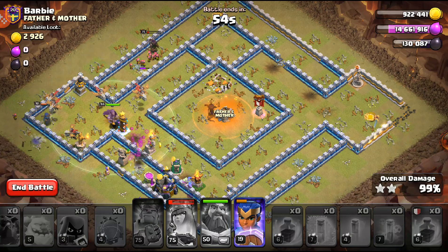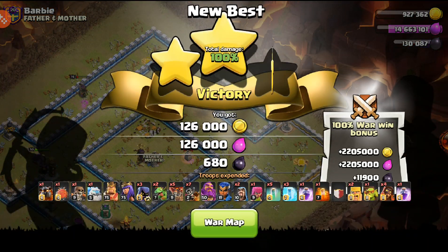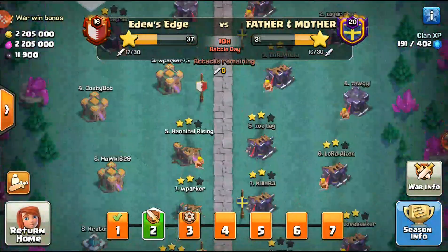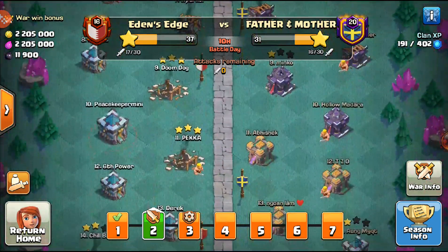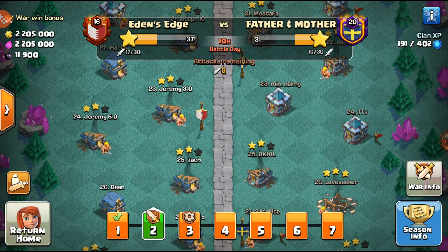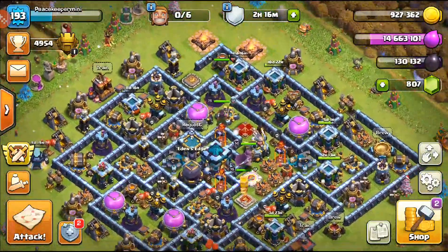Dragon Raiders did perfectly on this base. That's the power they bring — great defensive coverage — so that's why I said to use Dragon Raiders. We crushed this base. It was a really good plan and executed well. We ended up getting our TH13 triple, which is always good. We still have a couple of mismatches — they have a ton of TH14s — but if our 13s can hit a lot of them, I think we can actually win this war. It's 37 to 31 right now. Drop a like if you enjoyed, and I'll see you guys next time.